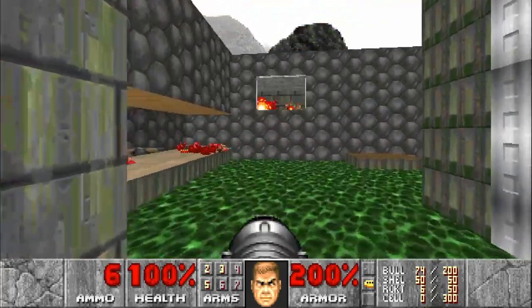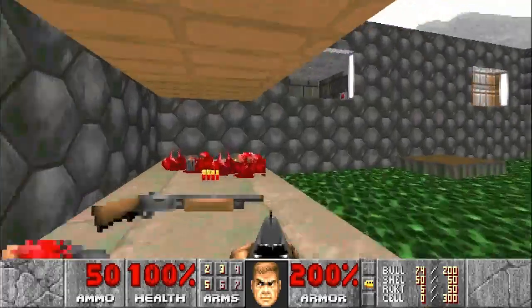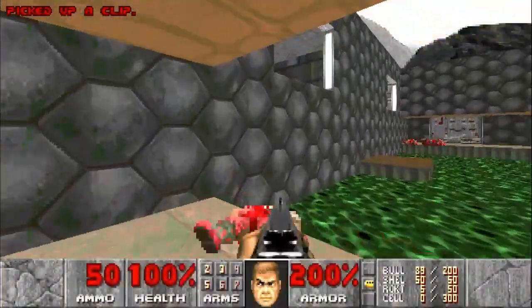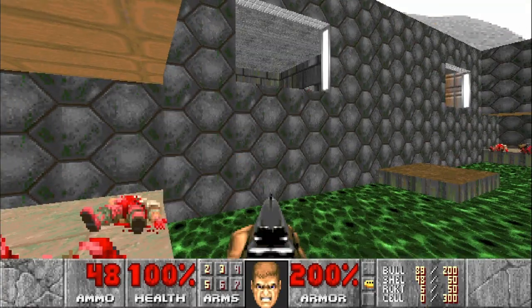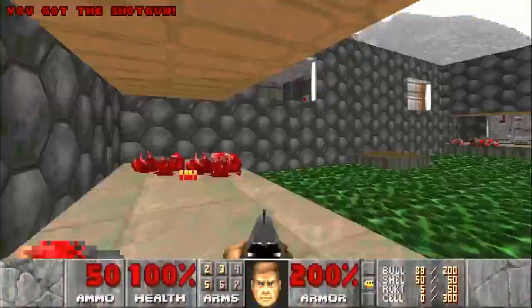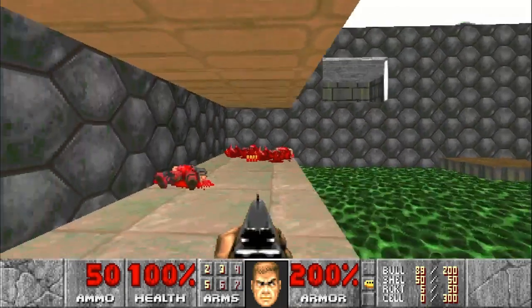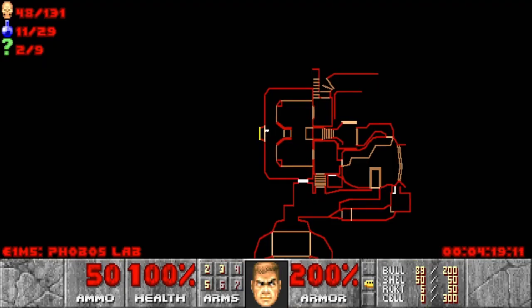Use our rocket launcher to help clear out the room up above, since we know we'll be heading there soon. We can see there's a switch in the room, and we want to make sure that specter goes down. So now with everything on the entire first floor taken out, that will bring you to 48 kills — still two secrets.